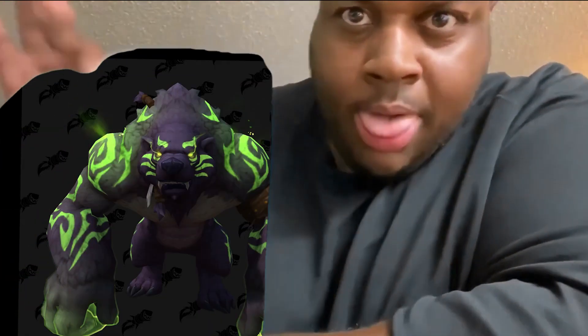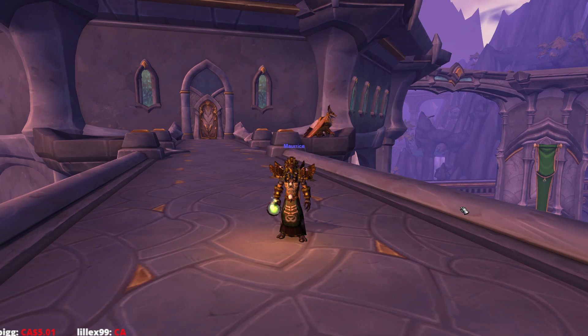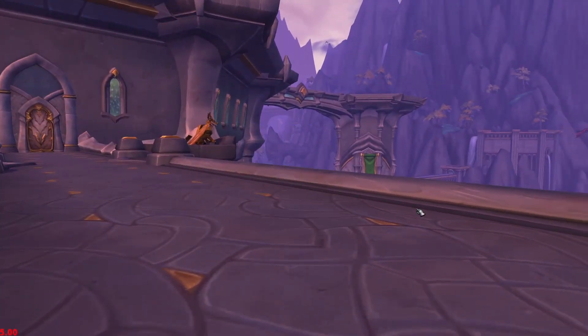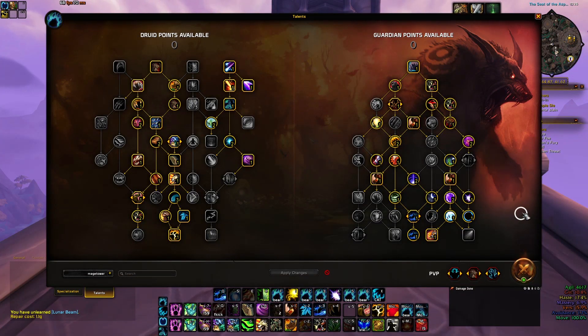What's up guys, Uncle Felix here. Today I'm going to show you the easiest way to beat the Mage Tower as a Guardian Druid. By doing this you're going to get this bear form — the Fel Werebear Druid form — and you're also going to get this transmog set, which is not too bad.